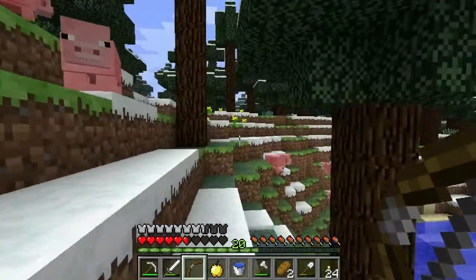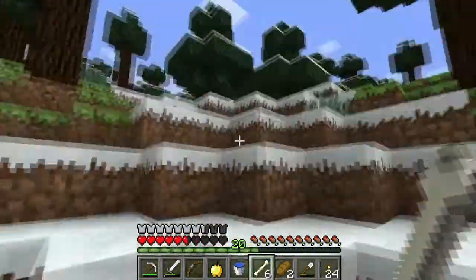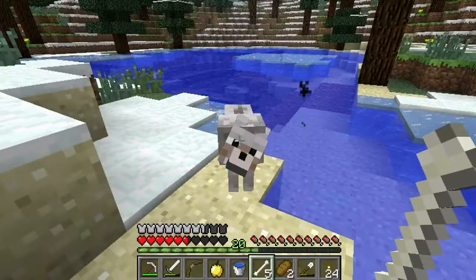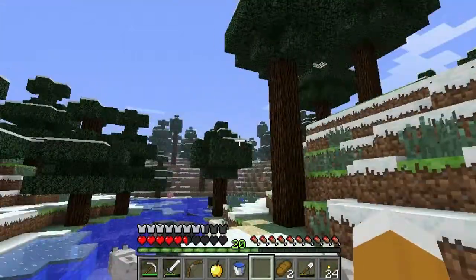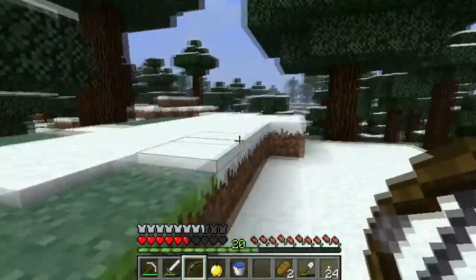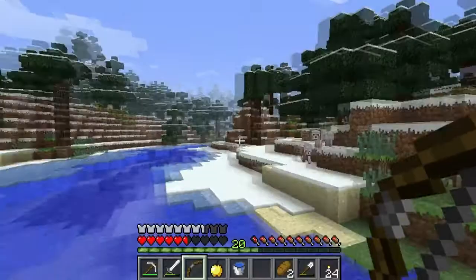A wolf! Oh, we can tame a wolf — he can fight for us! Yes, there will be amazing tactical advantage for us. Wolfie, come here! There we go — follow me mate. Two wolves! That is seriously a huge advantage for us. Now I want to get out of here.